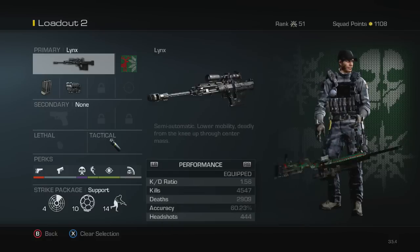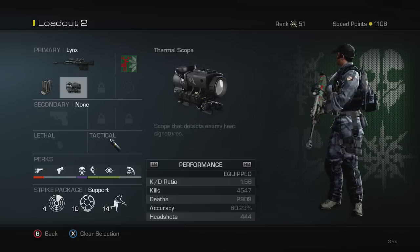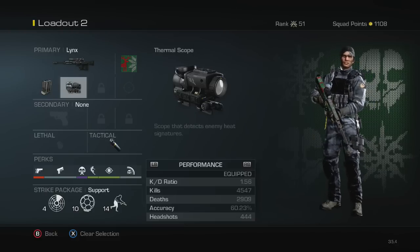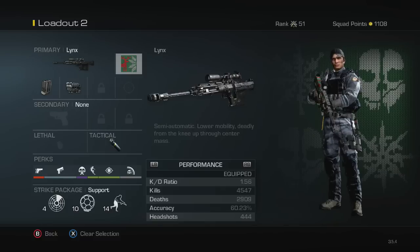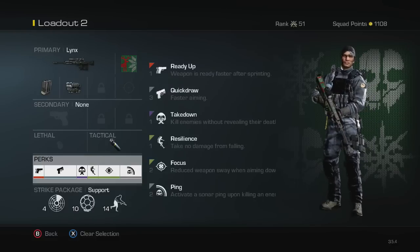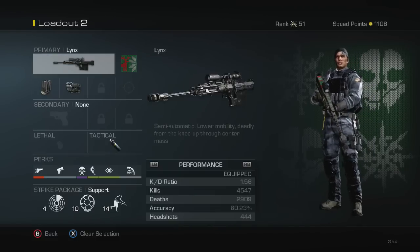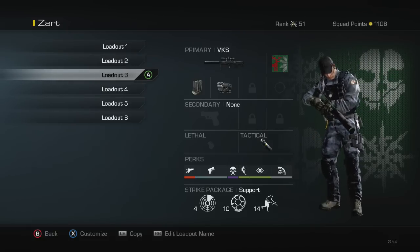Next we've got the Locus. I don't like the Locus with the regular scope barrel, so I run the thermoscope on it, and I use extended clips because you can never have enough bullets. The camo is the same, no secondary or lethal, and all the perks are the same. My stats for this: 1.56 KD, about 4,500 kills, almost 3,000 deaths, and 60% accuracy. I like keeping my accuracy above 60% as much as I can.